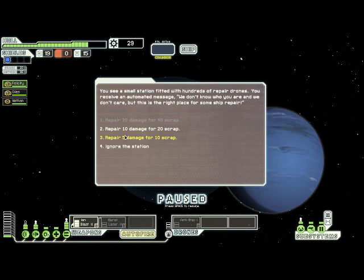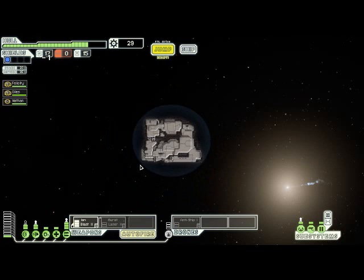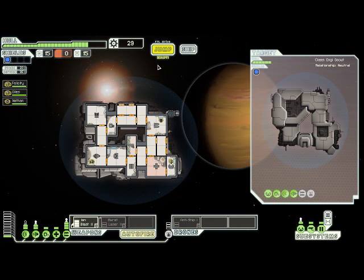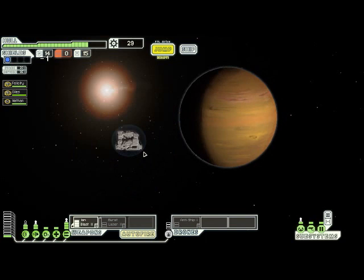Here we're given the offer to repair some of our damage, but right now I really need the scrap more than that extra five points of health, so I'm going to skip that for now. Here we have another empty sector, and there's a distress signal over by the exit point, so let's check that out. These guys need some fuel - we've got plenty, so let's give that to them. They update our map. This would have done us a lot more good had we come across it early on in the sector, but at least we know where there are some enemy ships we can fight to get some more scrap.